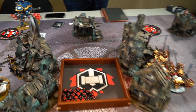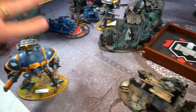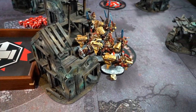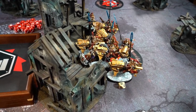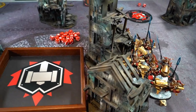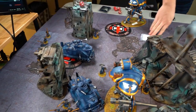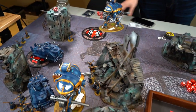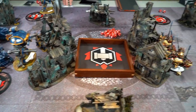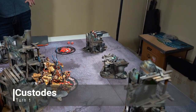End of Knight's turn one: just two damage done to one bike from one Knight, and that's it - nothing else did anything. I could have used Prepared Positions but I'm already in cover so it wouldn't stack. At the end of Francois's turn he scores Secured Five for one maelstrom point. Score after round one: Knights one, Custodians zero so far.